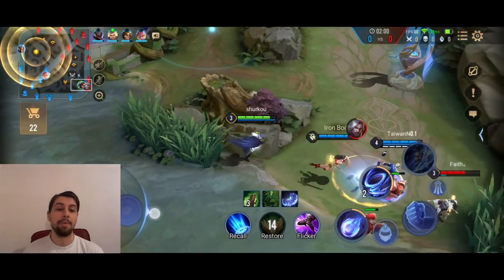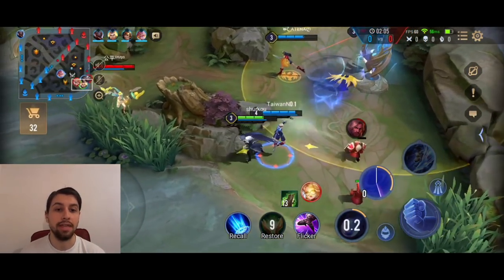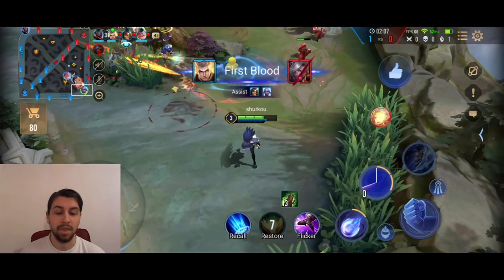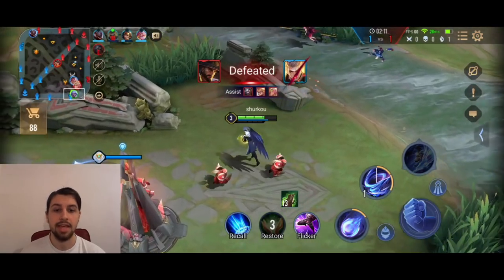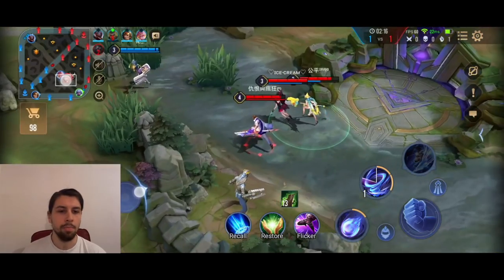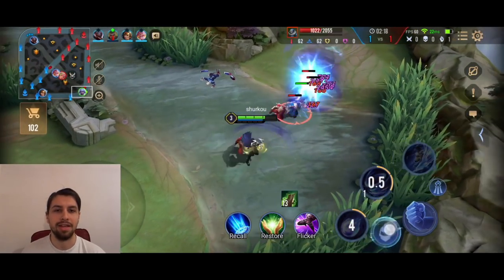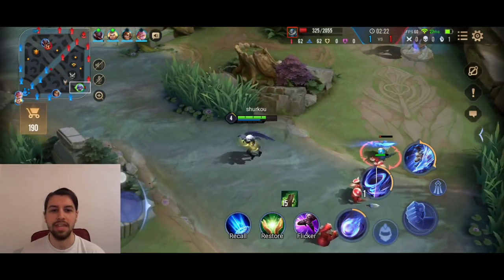Now I changed my build — I go first item Apocalypse. We were trying to gank the little Richter and we are able to get an assist. The Tulan picks up the kill; it is a jungle Tulan so we have a double mage situation going on, but that's completely fine. Especially in solo rank, Tulan jungle is a very strong pick, so there shouldn't be any issues with that.